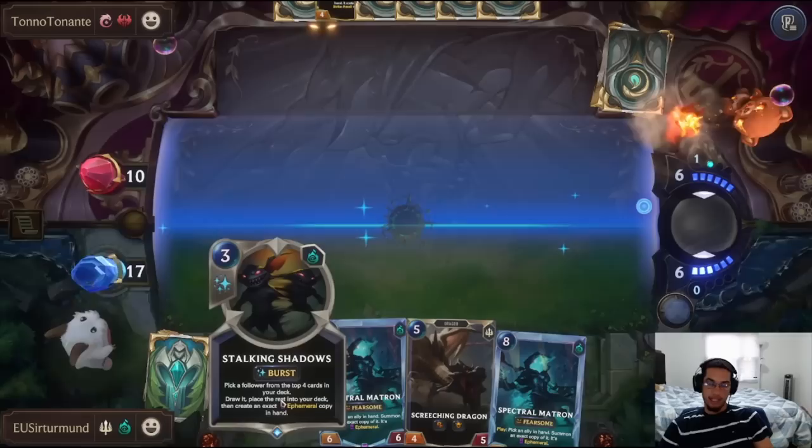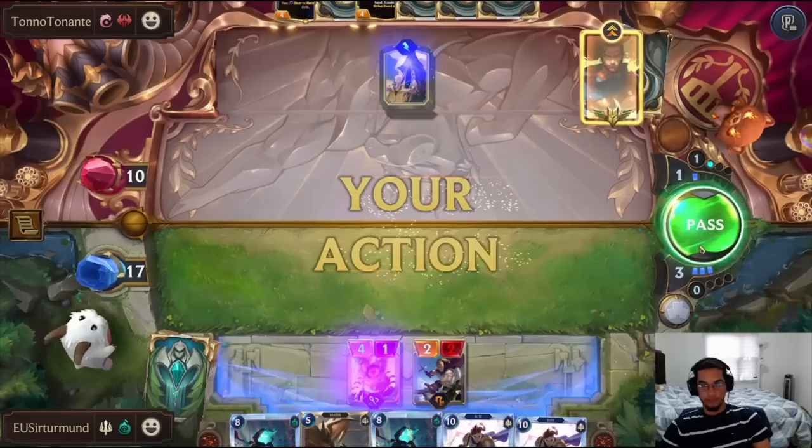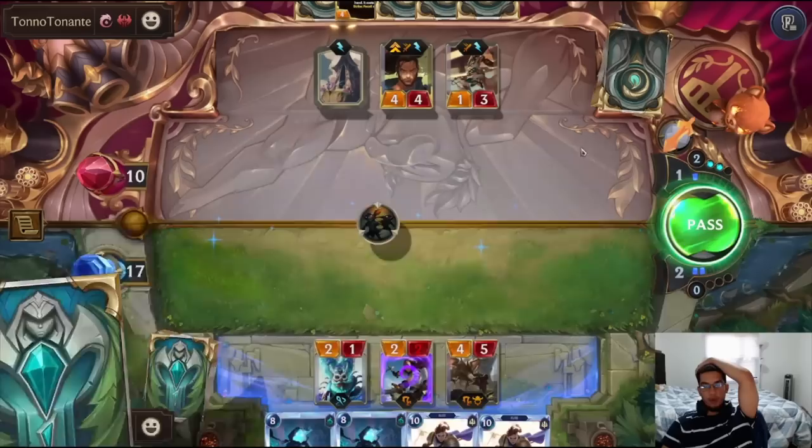Let's do Stalking Shadows now while we have the mana. We get the one choice we were looking for! So now the opponent needs to kill all of this. Yasuo is annoying because he's going to start clearing my board — he's going to be leveled up right here. We can go here and kill both of these units. Let's see if we can get another unit I can summon.